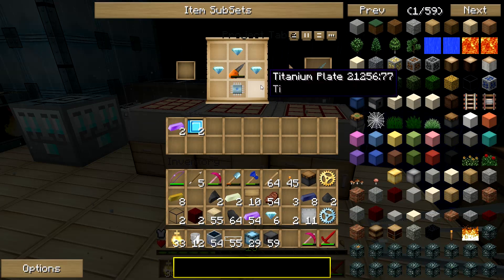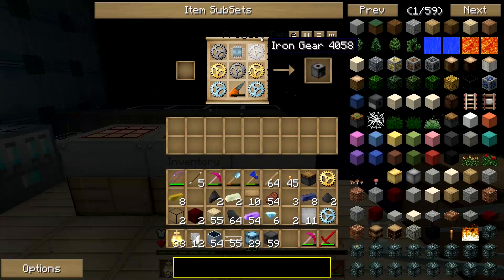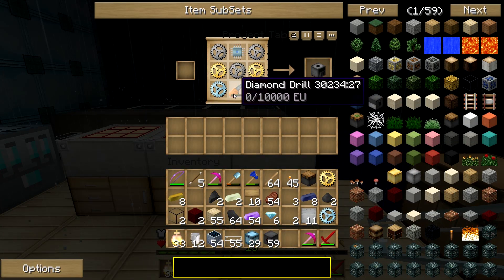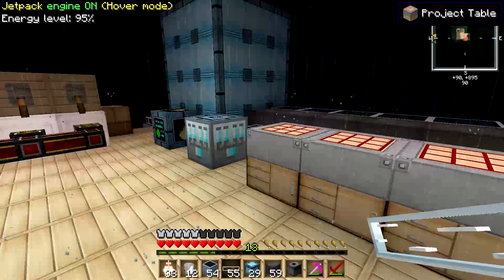Come back to the diamond drill recipe and put two titanium plates on each side, along with all the other components, and take the diamond drill. The diamond drill is definitely the hardest component to create — it takes a lot of materials, a lot of sweat, and a lot of farming. But once you have that, take it to craft the quarry and you're ready to go to the setup.